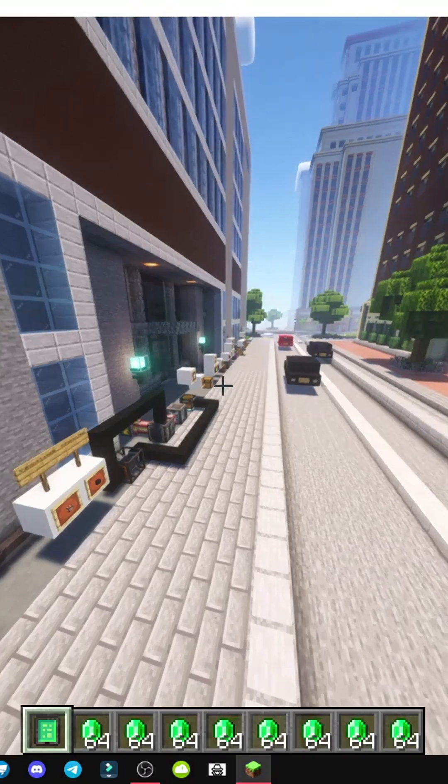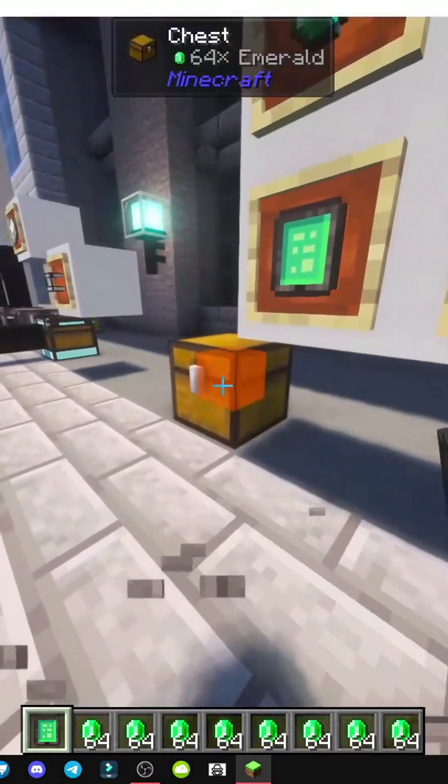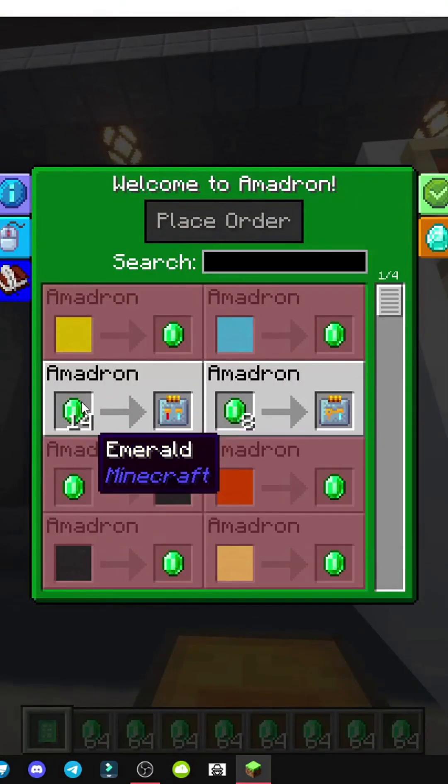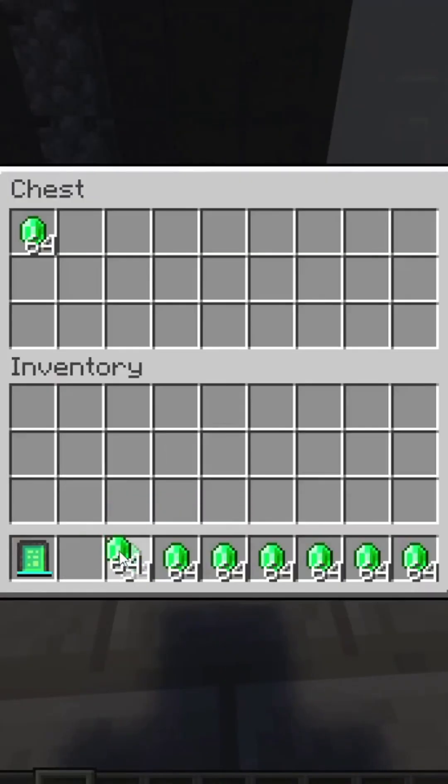So here we have the Amadron tablet. How it works: we connect it to a chest, crouch, right-click, and that's it. This chest is connected, and now if I open it, as you can see, we can trade.